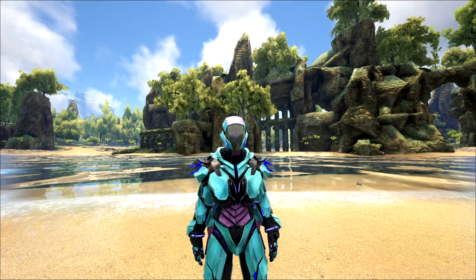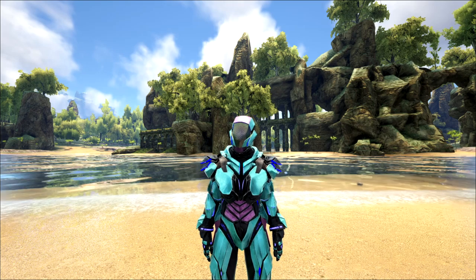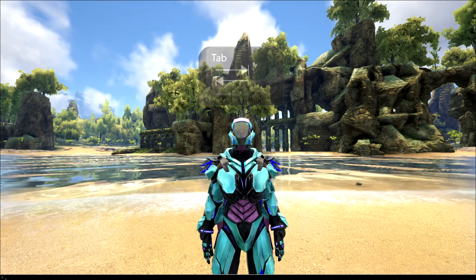To start off, it's actually really essential you know how to open the console. For PC, this is very simple — it's only one key. It is the Tab key, and that will open a black box so you can type in your commands.